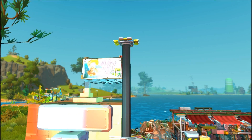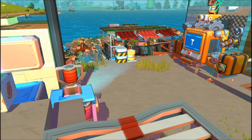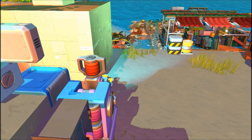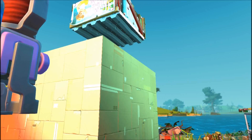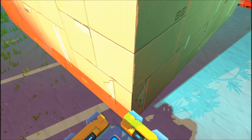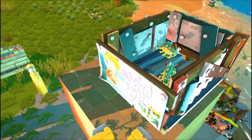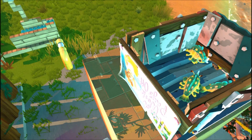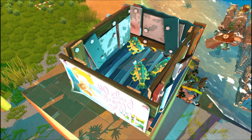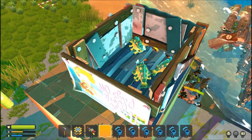What I've been working on towards is collecting a bunch of resources and materials. Now that the new update's come out, Glowbug poop is needed. So what I've done here is I've collected three little Glowbugs and I've given them a big pile of cardboard to chew into.